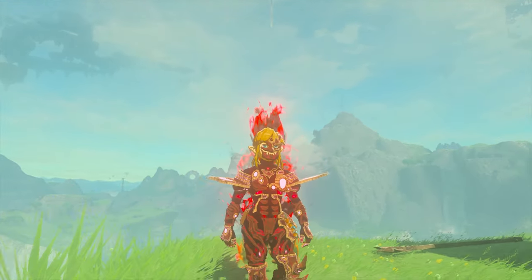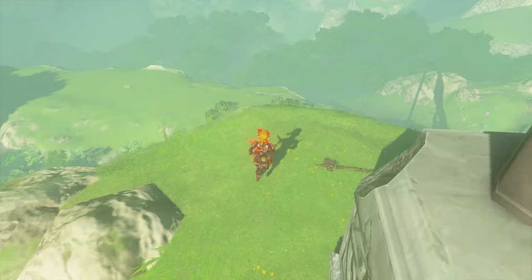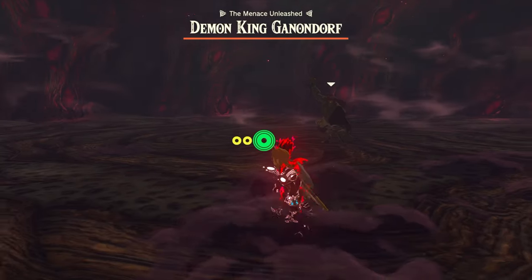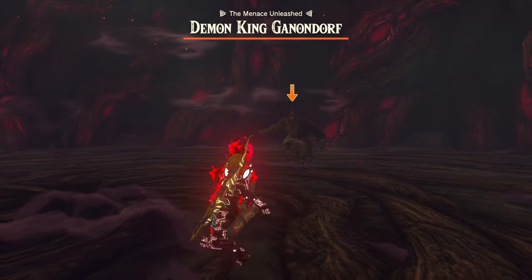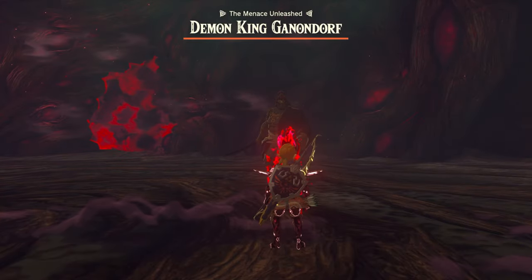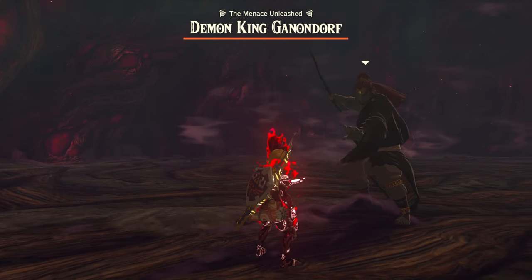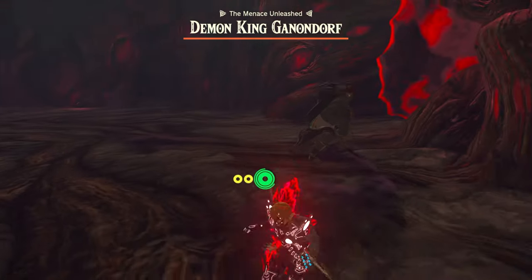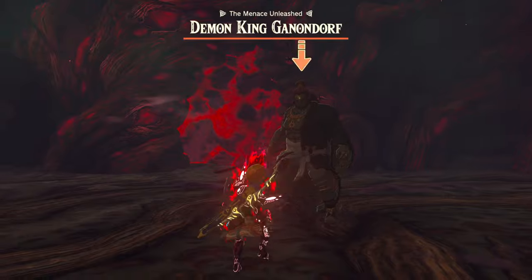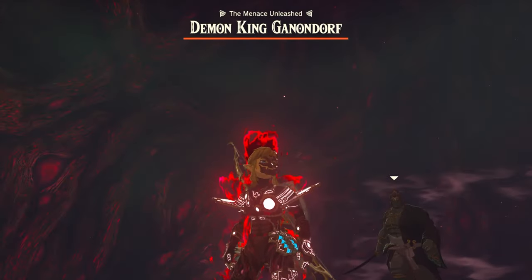Now that I, Calamity Ganon, have crossed over worlds into this inferior timeline, I can take over this world since I failed in taking over my own. I have the perfect idea on how to do that. Ganondorf, it is I — Calamity Ganon from the other timeline. I have come to speak to you. We need to join forces and work together to conquer this world. Don't worry about the choice of weaponry — I stole this from my Link in my timeline. I am the superior version of you. So what do you say we join forces? Ow! Dude, what? You must be confused. You must think that I'm an imposter. I know you probably don't understand timeline stuff, but trust me it's me, Calamity Ganon.